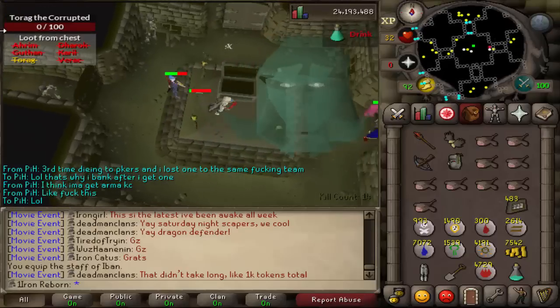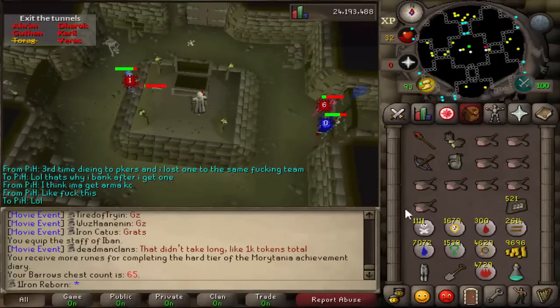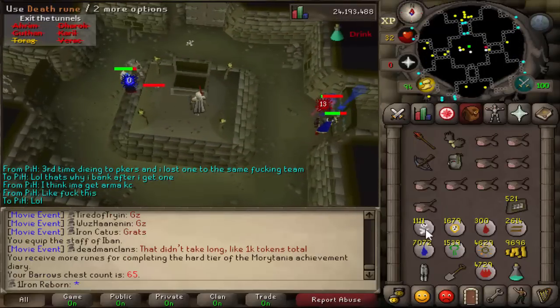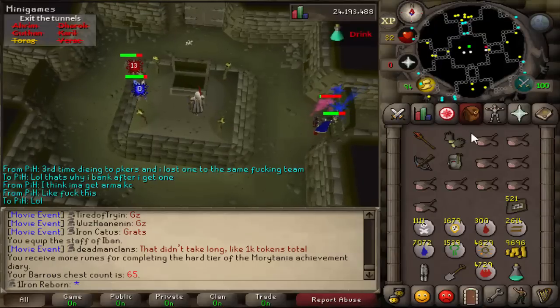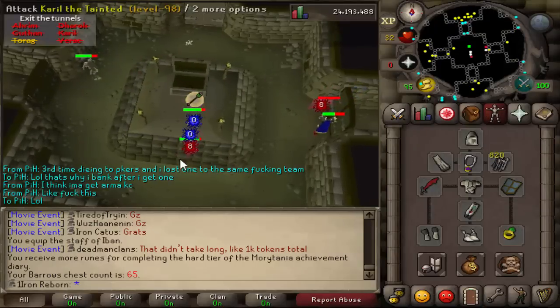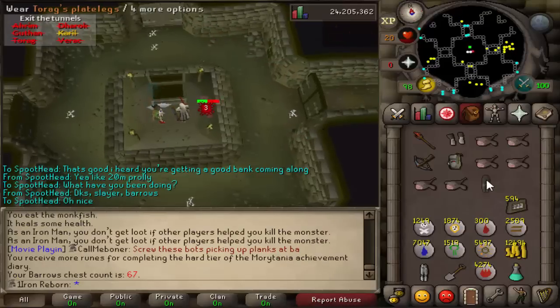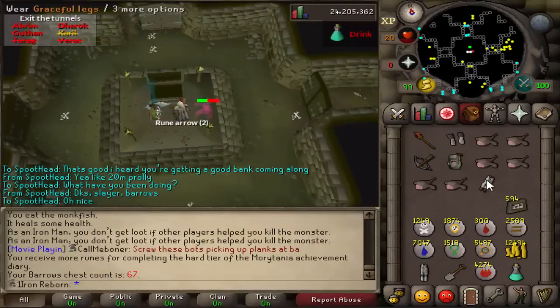Alright, chest 65 — last one for the night. Damn. Death runes. Let's go — I'll probably come back to this tomorrow. Chest 67 — oh yes! Torag's legs! Awesome.